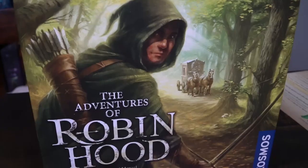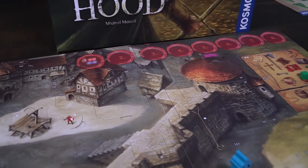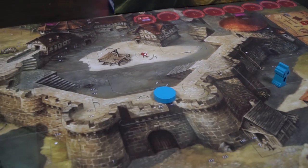Hey guys, welcome back to another Unfiltered Gamer board game review. Today's game up on the tabletop is The Adventures of Robin Hood by Cosmos. This is a two to four player cooperative game that plays roughly about 60 minutes per adventure and is for ages 10 and up.